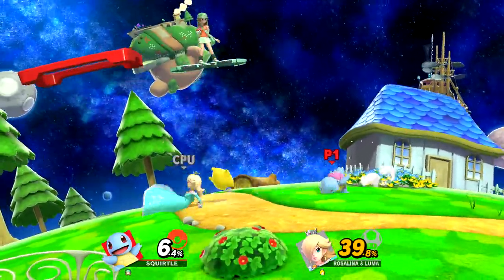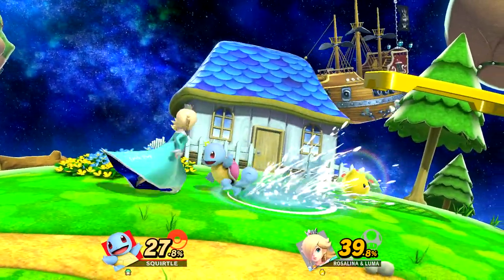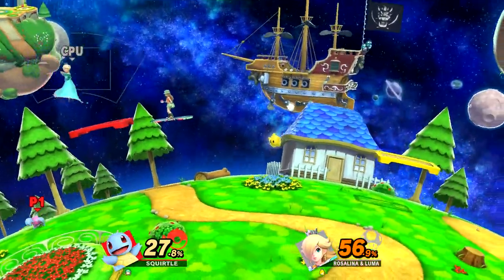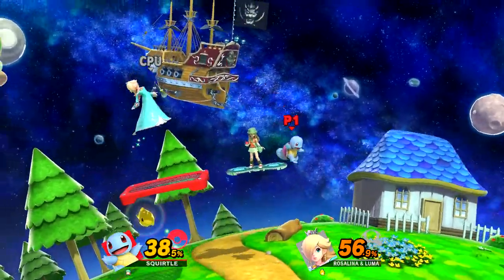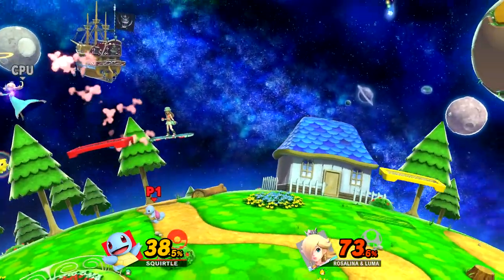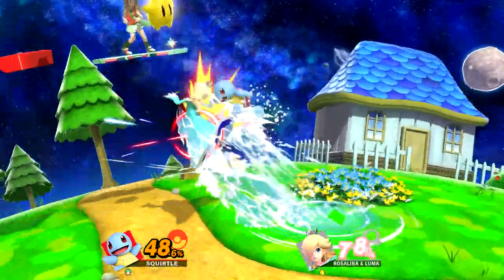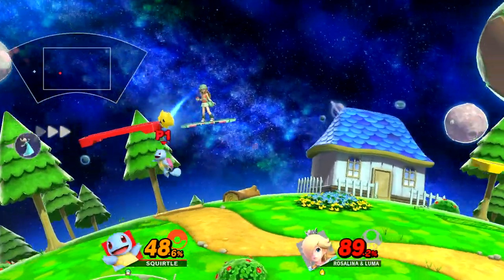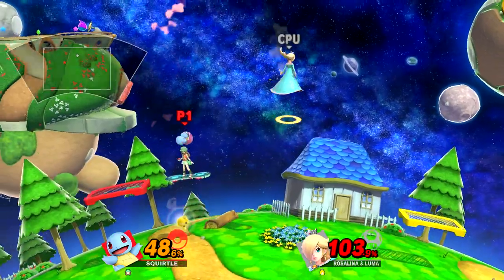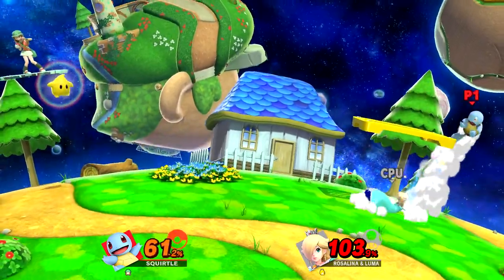We'll play through the classic mode and wrap up the let's play. Interestingly, it happened by chance — the RNG gave me both Wii Fit Trainer and Rosalina when I was playing through the DLC characters. One thing I'll note is that for unlocking characters, you can either play through classic mode or just play a bunch of versus matches to unlock characters, like I did for my first playthrough of Smash Ultimate.